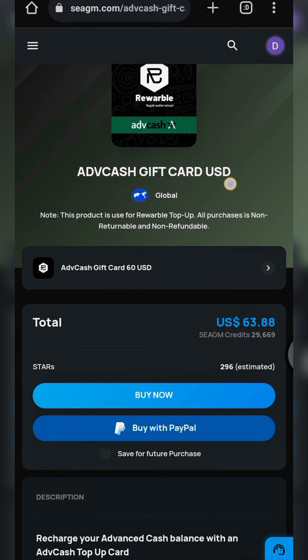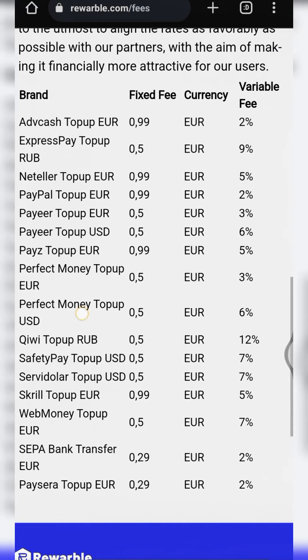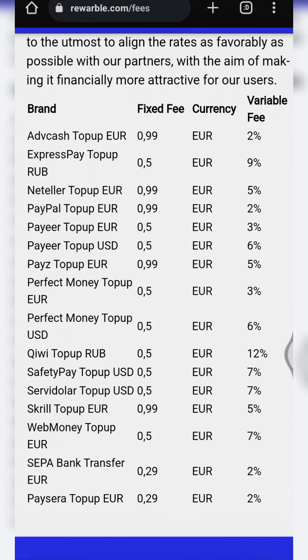Once you've acquired the PayPal funds, you use your PayPal balance to make the payment. You'll be paying a total of 63.88 USD to get this 60 USD Advanced Cash gift card. Once you complete the payment, the code will be sent to you by SEAGM. Now let's go back to Rewarble to check the fee attached to the Advanced Cash gift card.